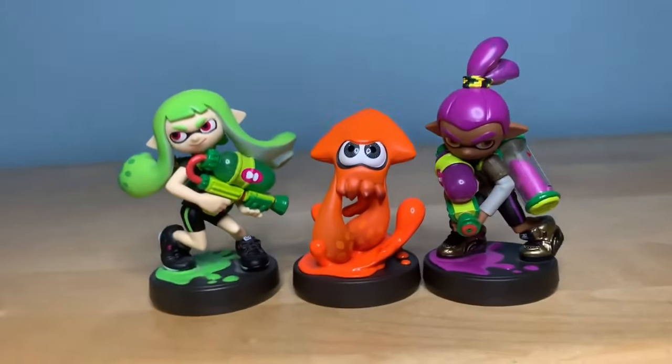Next is the Marie amiibo. Some people might not know, but it's actually kind of funny — if you put their two names together, Callie and Marie, it sounds like Calamari. Anyway, this is actually more of a dress or skirt compared to the other one. The ink is almost completely the same with just a little difference. It feels nice. I really like this cool little slug — or something. I have no idea what these things are.